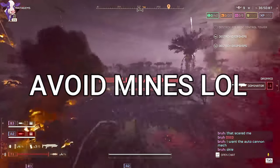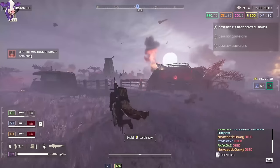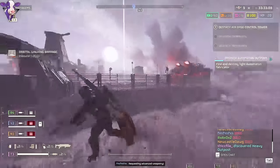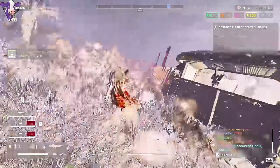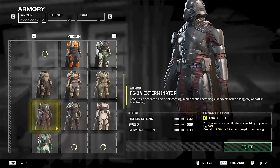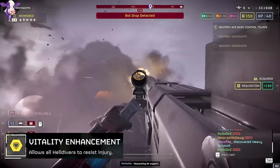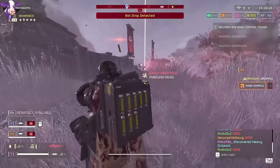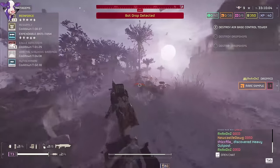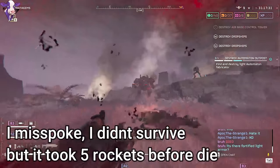More important than the mech changes — automaton rockets now deal less damage to Helldivers. Apparently it was a bug that rockets were dealing damage to multiple parts of our body, which is why they were one-shotting us. For reference, in these clips I'm using medium armor with 50% resistance to explosive damage and the vitality booster. This armor and booster combo, before this patch, let you survive at least two rockets to the body — and I was using it on bot missions to make them more manageable. Now I can show a clip of me surviving an entire volley of rockets with this armor and booster combo on.